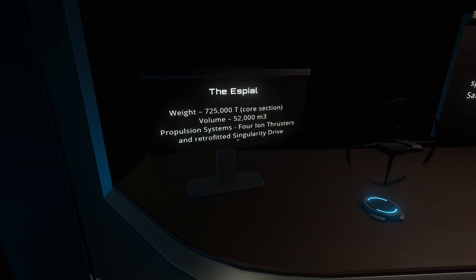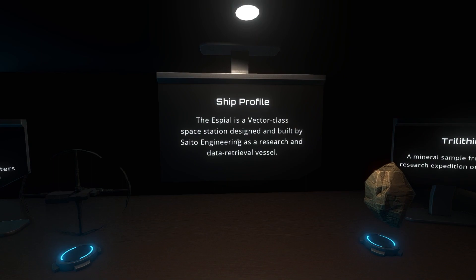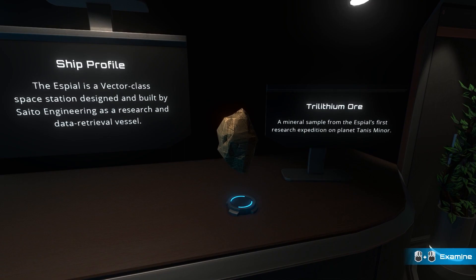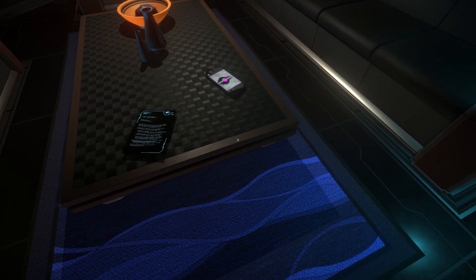The Aspile specs — ship profile: 'The Aspile is a vector class space station, designed and built by Saito Engineering as a research and data retrieval vessel.' Trilithium ore — a mineral sample from the Aspile's first research expedition on planet Tannis Minor.